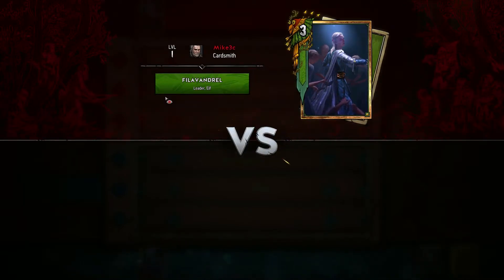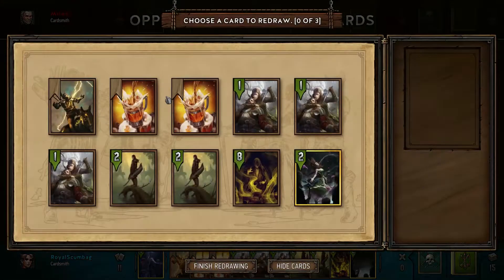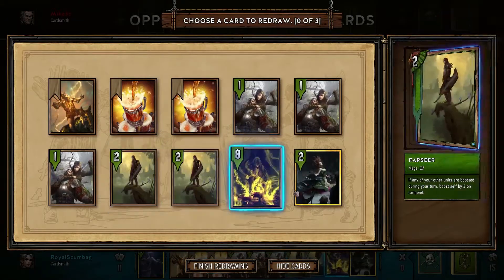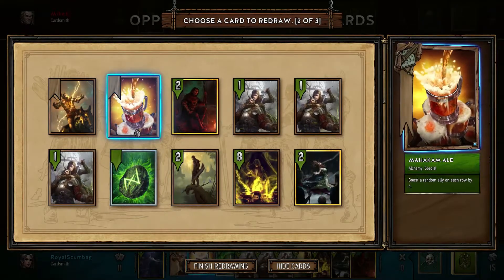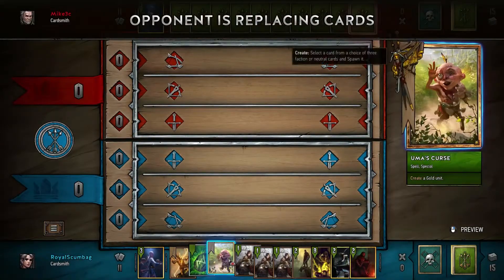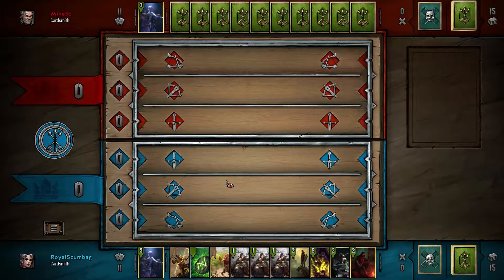Alrighty, we found a match and it's going to be a mirror. So we're pretty excited. Let's drop one. Yep, okay, we get Uma's Curse too. Pretty cool.